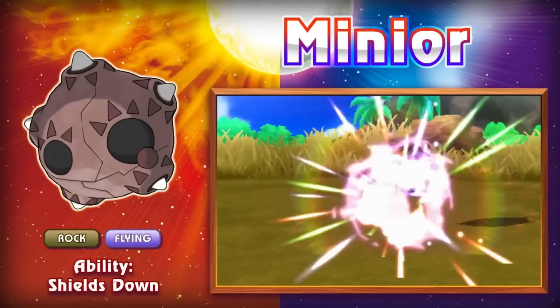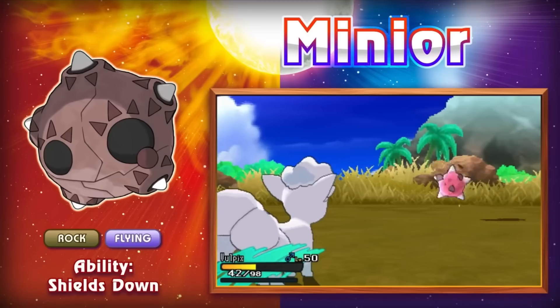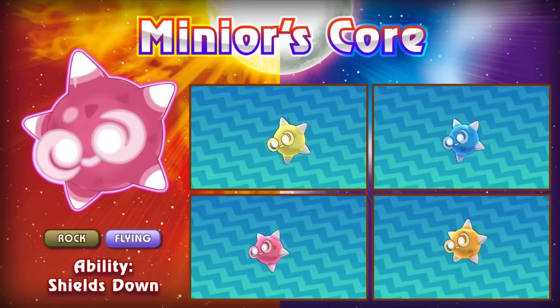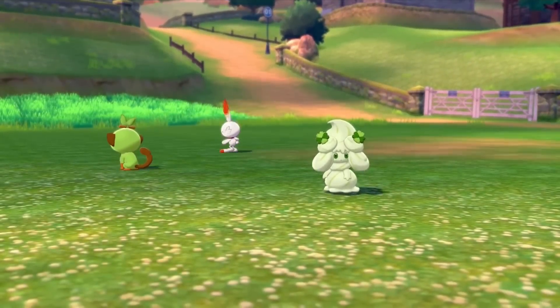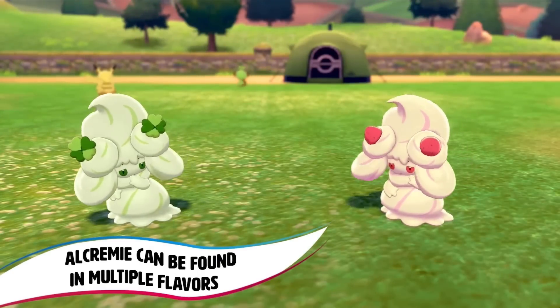Minior is one of the few Pokémon that has a form change that occurs during battle based on its remaining HP. Once its HP drops to below 50%, its shell breaks apart and reveals the core inside. And this core can even have several different variations. I think this is kind of cool. I don't know what the general consensus on Pokémon with a bunch of alternate forms that only differ aesthetically is, but I like them — makes each one even more unique.